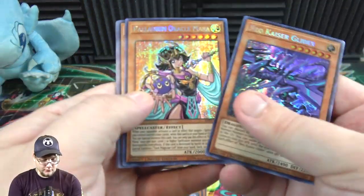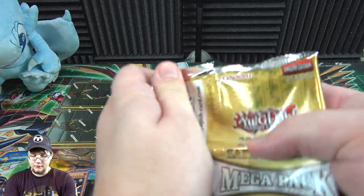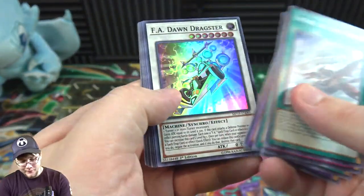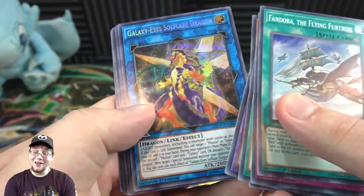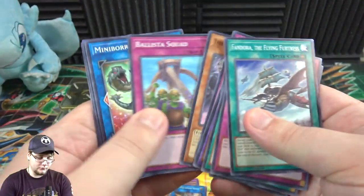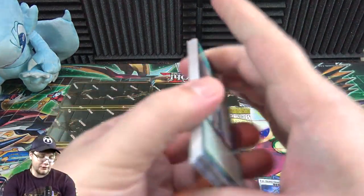Alright — Kaiser Glider, Mana again, Ra, Slifer, and Primal Being from the promo. I was hoping Mana wouldn't be the tough one to get, because you know — anything to do with Dark Magician Girl. FA Dawn Dragster again, Galaxy-Eyes Sol Flare Dragon — another one I thought was really cool, I love Galaxy-Eyes, can't wait for new support — and another Crusadia Equimax. That's still probably my favorite link monster right now, it does so much for its archetype.